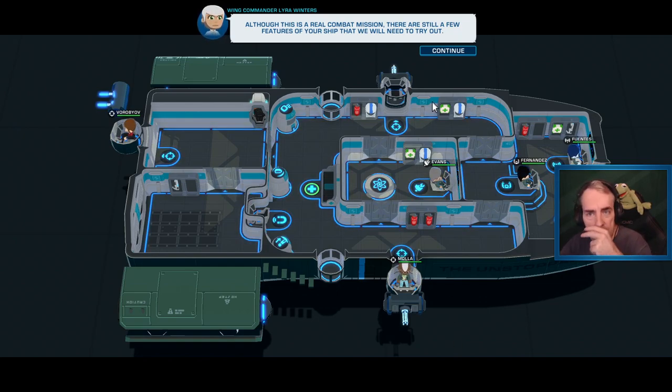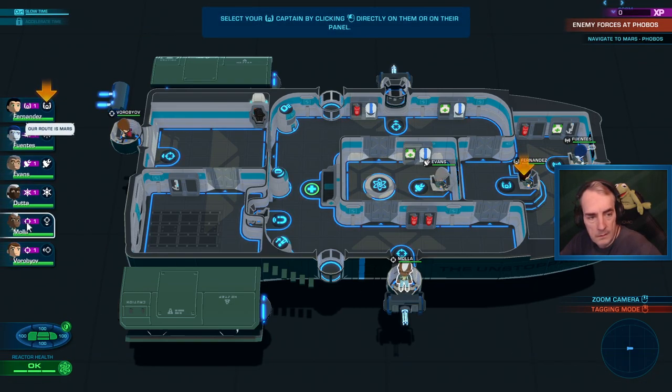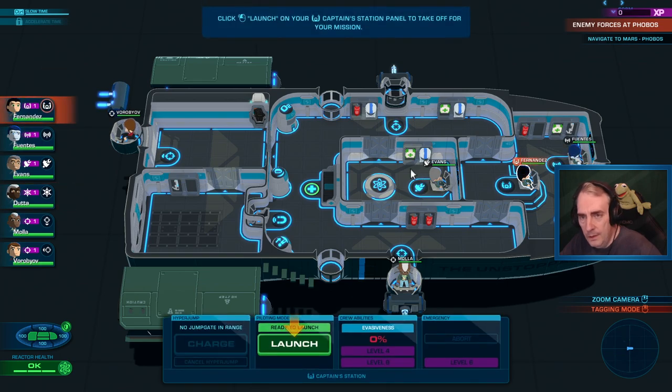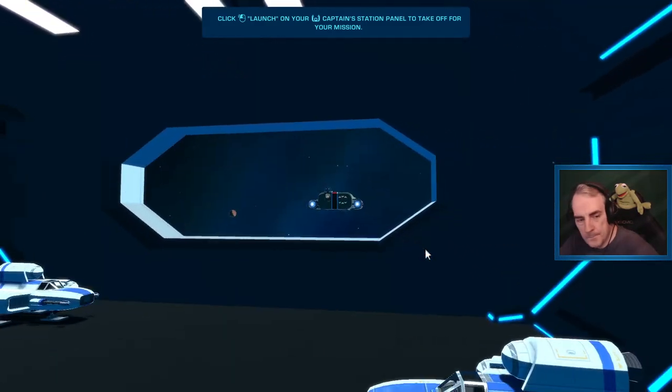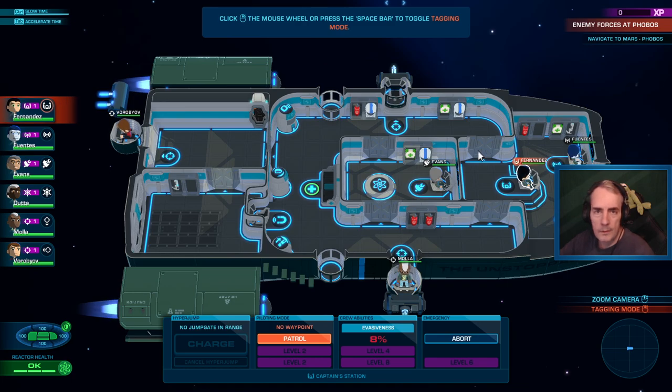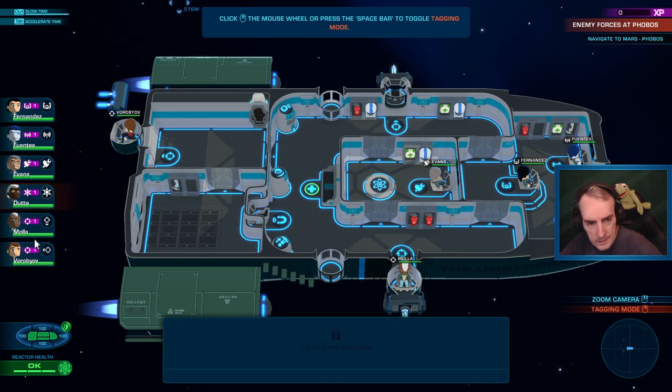This is a real combat mission. There are still a few features of the ship you need to try out. At some point during a mission, some control of the ship and crew will be locked. So still in training. Click the mouse or press space while it's tagged. We've got pilot modes: waypoint, patrol, evasiveness - that's for when we're getting attacked. This is the captain's panel - the captain can set the pilot mode and set crew abilities.